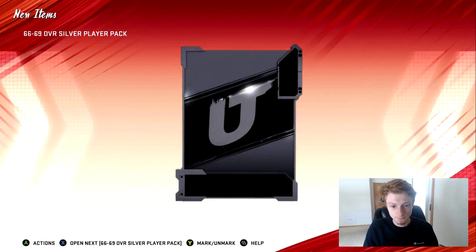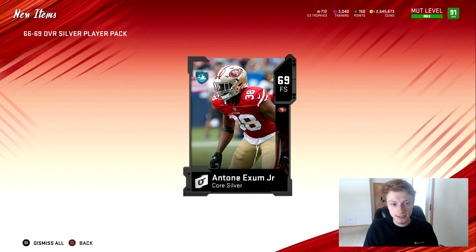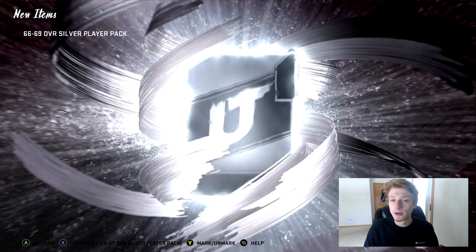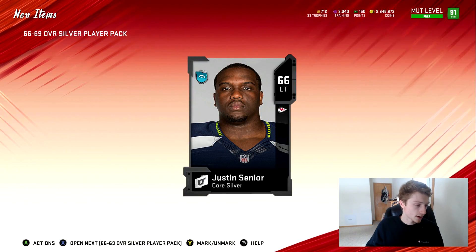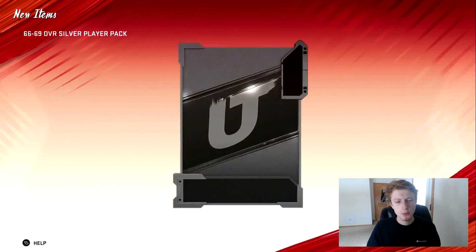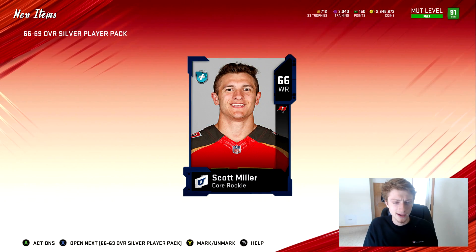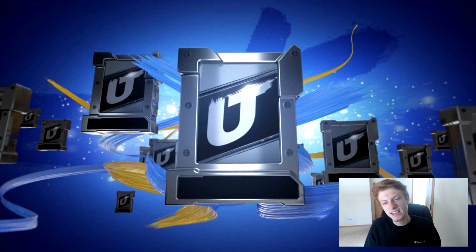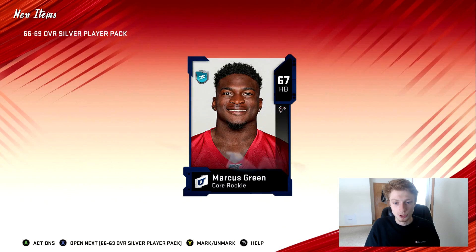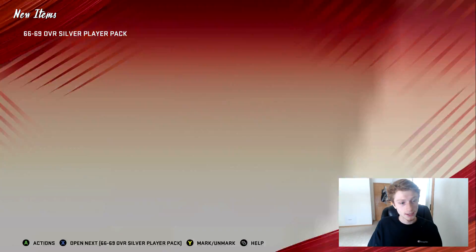I'm just going to sit here and spam this — hopefully we get a nasty pull. Ideally we don't pull these core rookies, we don't need them; we'll just take the regular core silvers. Let me know how your day is going in the comments. I'm having a pretty good day — I've gotta work in the next four hours, not a super long day. Only about a five-hour shift, not too shabby.